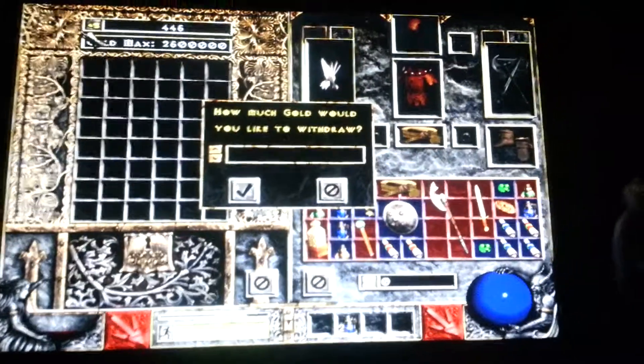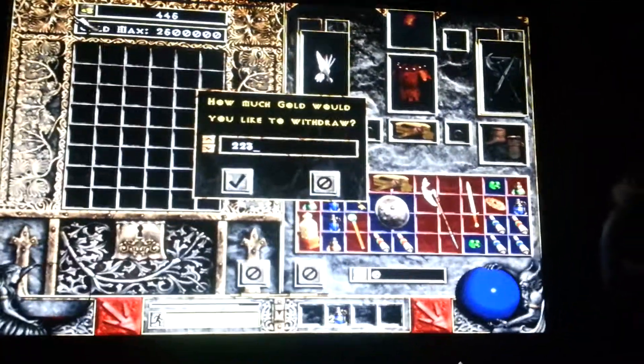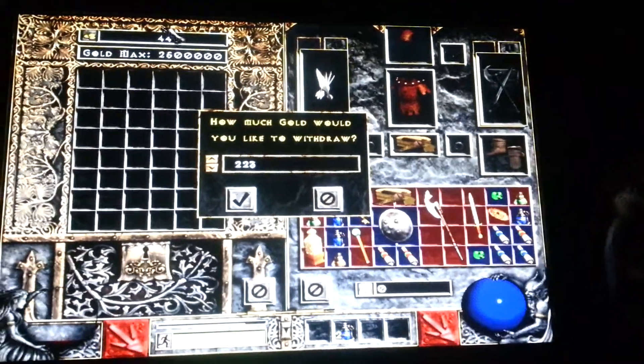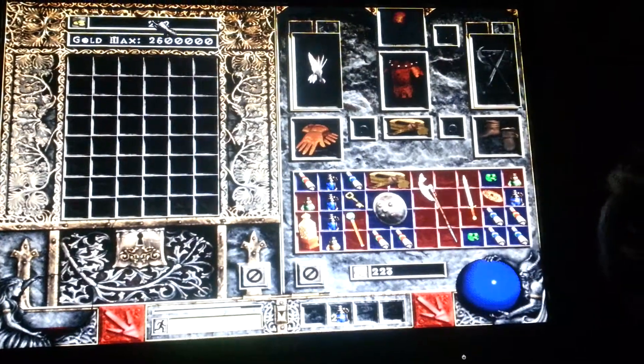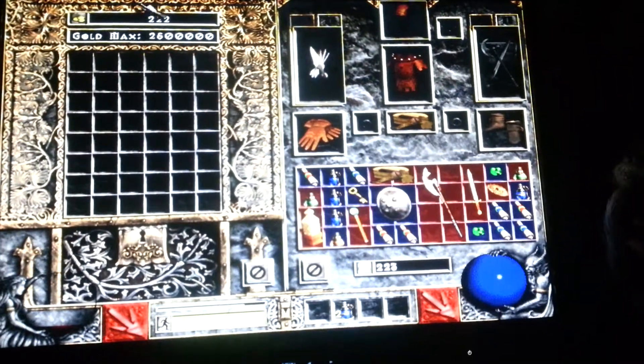So the half is 223. After I click OK, there is supposed to be 223, but... glitch. There is a gold glitch right there.